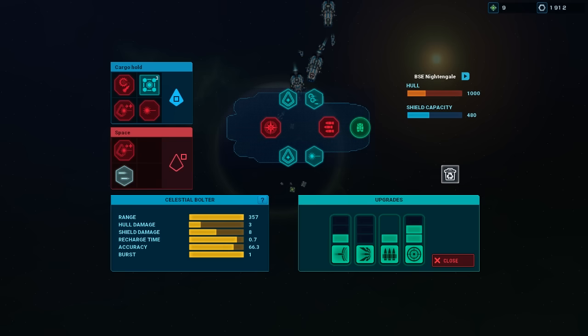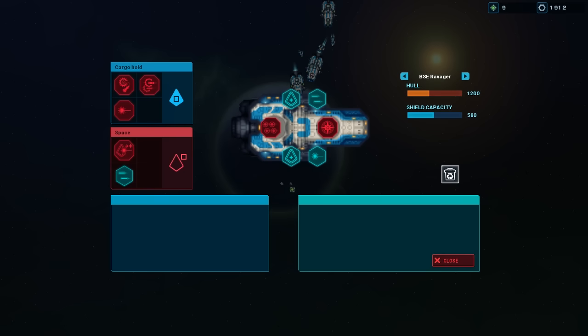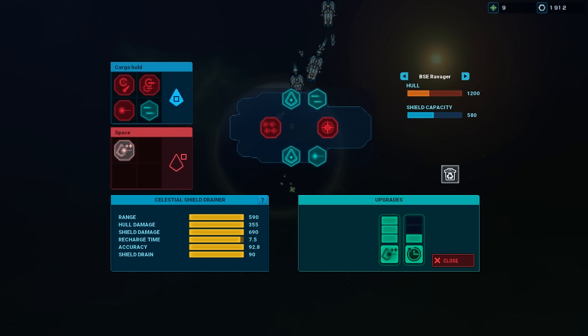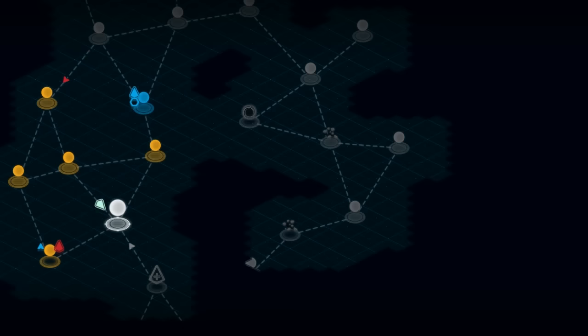We get another Celestial Bolter. It's probably not better than the Chalet Gatling or the Human Laser... or is it? You know what, it's probably better than the Human Laser. Burst one, but its recharge time is really short. It's been upgraded a lot. One of you guys just had a basic Human Bolter, didn't ya? I'm gonna try the Shield Drainer — that might actually work out better for me as well.